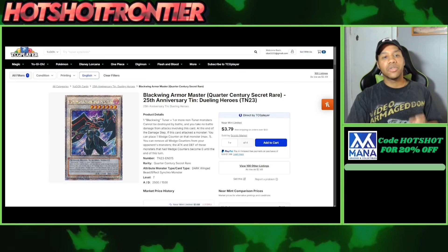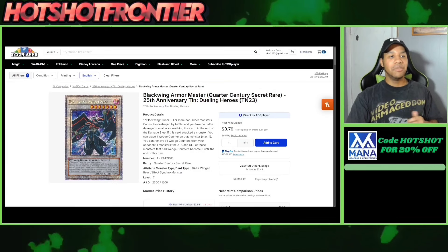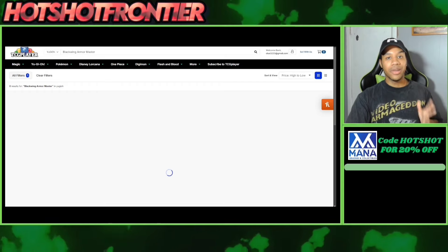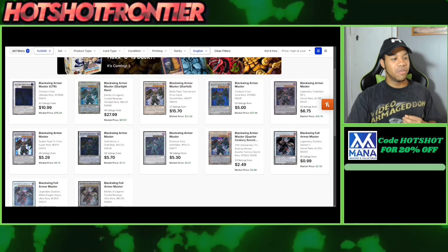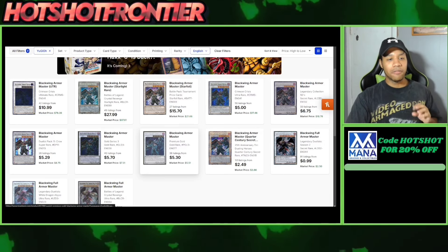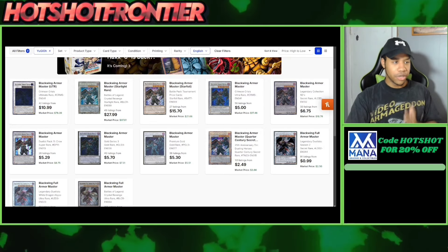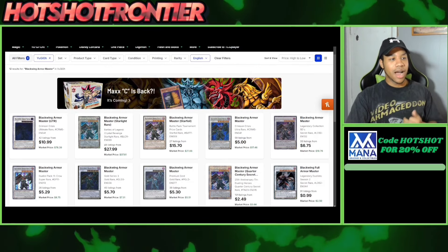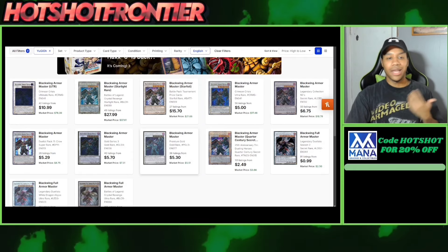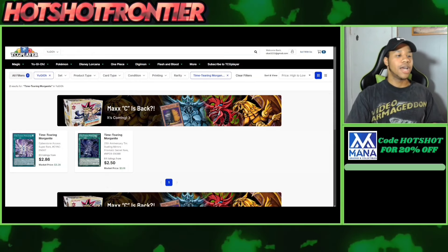Next up is Blackwing Armor Master, the core secret version, which is very cheap. Over time this card will go up — if you've seen any other version of Blackwing Armor Master, the older versions are very expensive. This card didn't get many reprints, and even the Premium Gold version is still about $5 while everything else is much higher. Edison format is a huge reason for that. Pick up a copy if you like this version for play or collection.